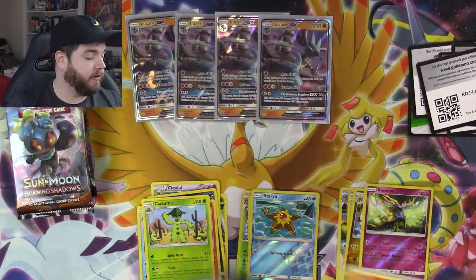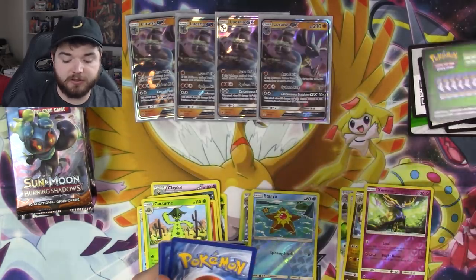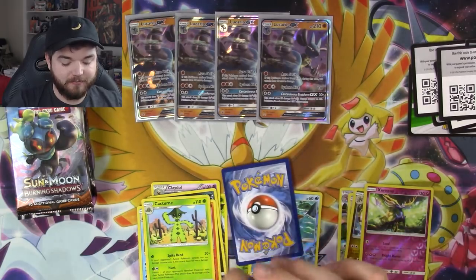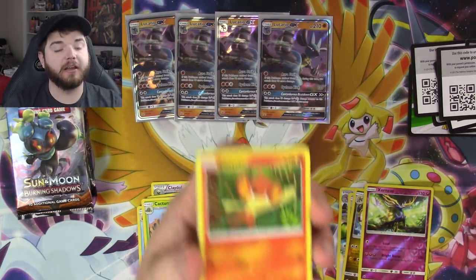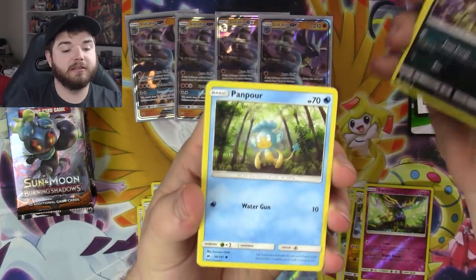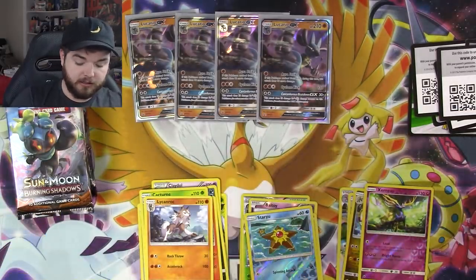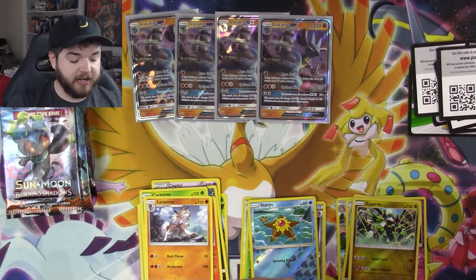Moving on to Burning Shadows — there are some goodies in there. First pack: Pansear, Magikarp, Mudbray, Alolan Rattata, Panpour, Olivia, Kiawe, Rhydon, Zygarde reverse holo, and a Lycanroc regular rare. If we go 16 packs without getting a single hit I will be upset. I would love to see a GX.